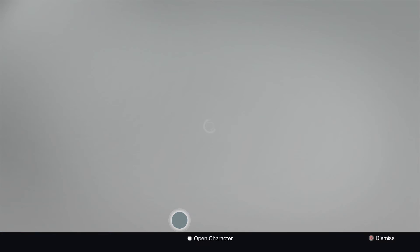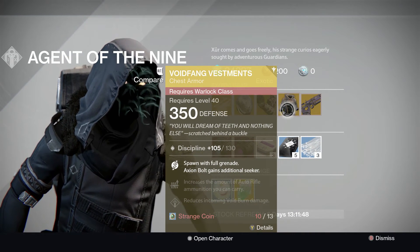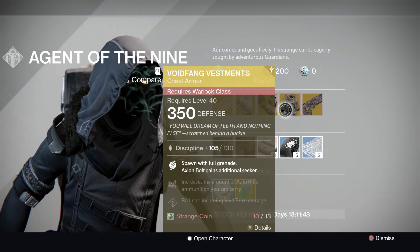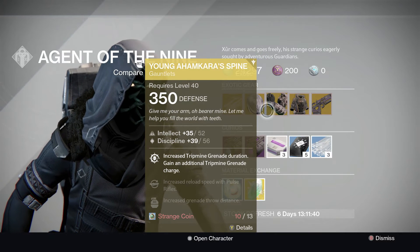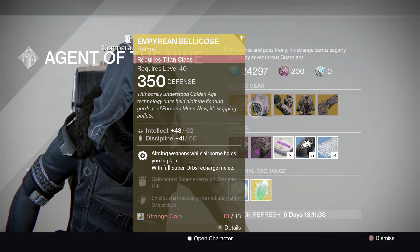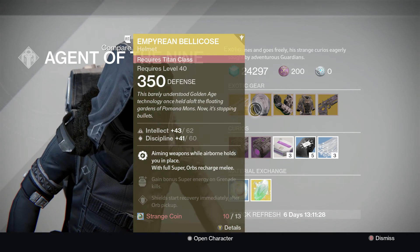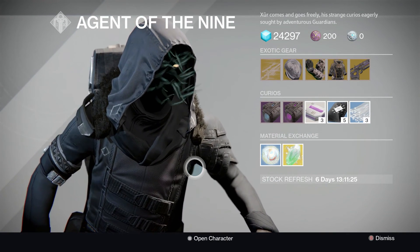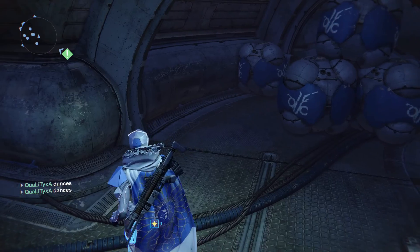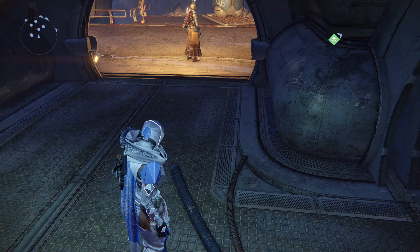Definitely highly recommend picking up Bad Juju if you don't already have it. If you want to use a Warlock with void and Axion Bolt grenades, pick up the Voidfang Vestments. If you like Tripmines, get Young Ahamkara's Spine. I would not recommend the Empyrean Bellicose, especially given how many people are running shotguns in PvP right now. That's pretty much the video — if you enjoyed, please leave a thumbs up, subscribe if you're new, and I'll see you guys in the next video. Peace out!